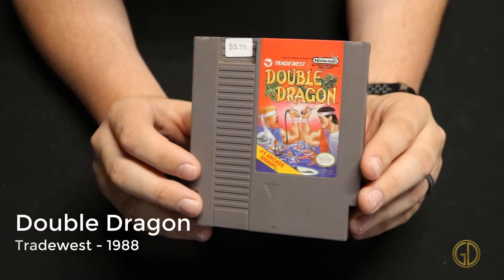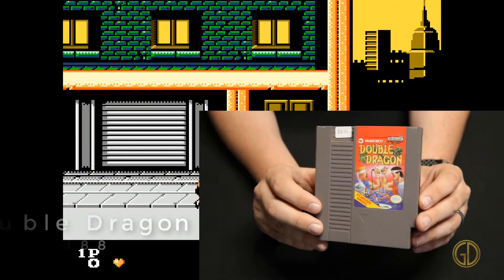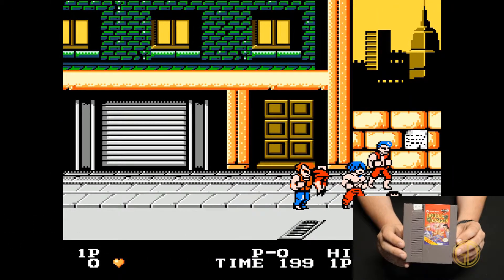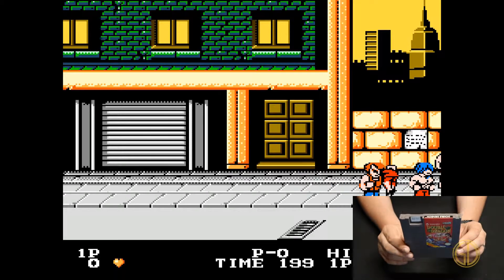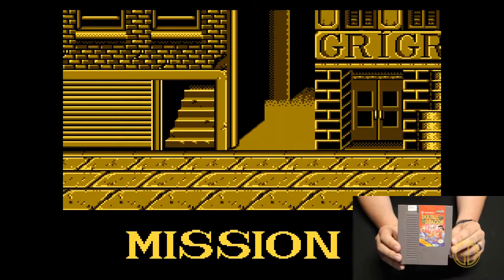Double Dragon was released by Trade West in 1988 and this one is probably my least favorite in the trilogy of Double Dragon games on the NES. The controls were just really clunky, I didn't really like the character models, and it just wasn't that fun to me overall.